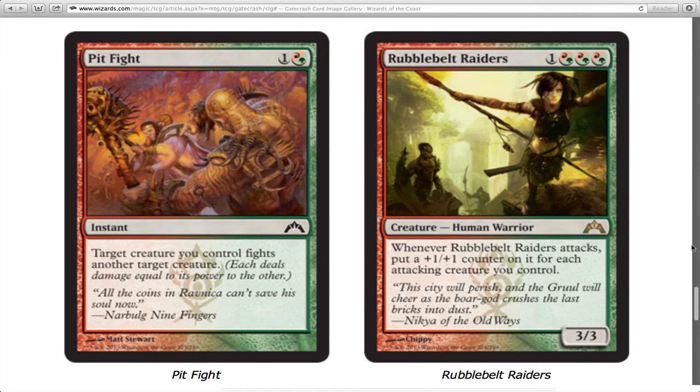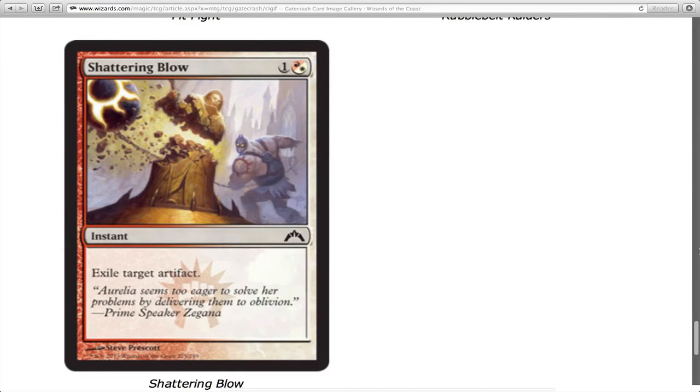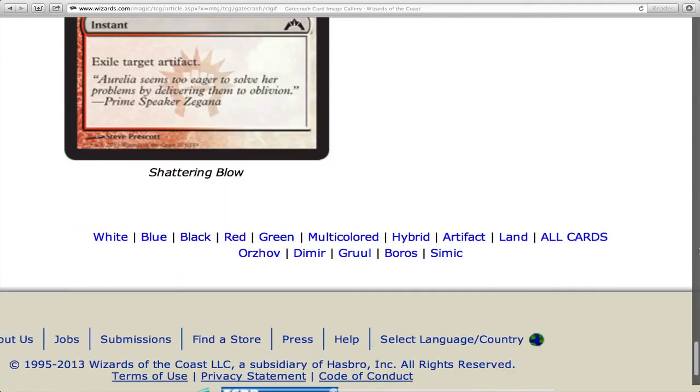This attacker card gives plus one plus one counters when it attacks — it's kind of the opposite of an older card that gave all other attacking creatures counters. As a four-drop it's going to be hard to deal with. Shattering Blow is also here — my only issue is that if you're going to name it Shattering Blow it should destroy a target artifact, not exile it. That said, I like it a lot and it'll be my sideboard answer to certain artifacts in Standard.